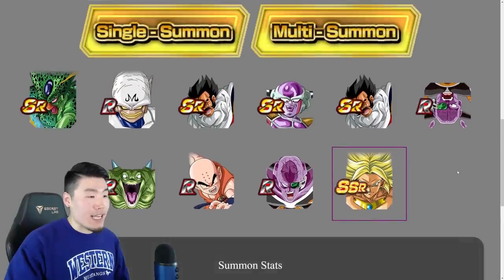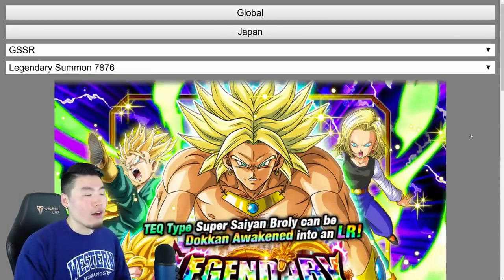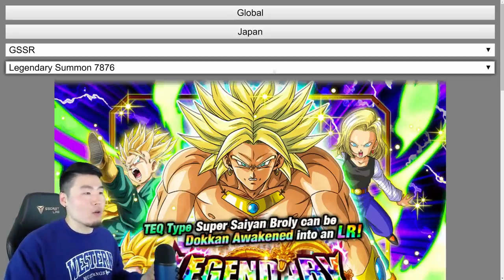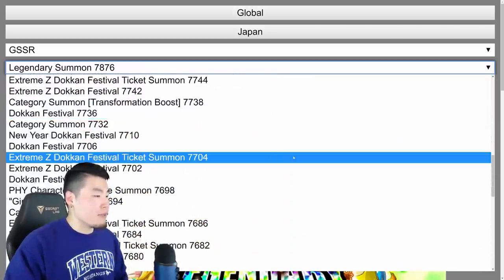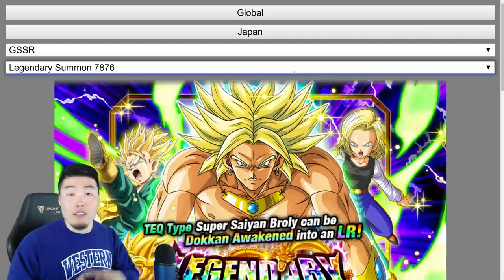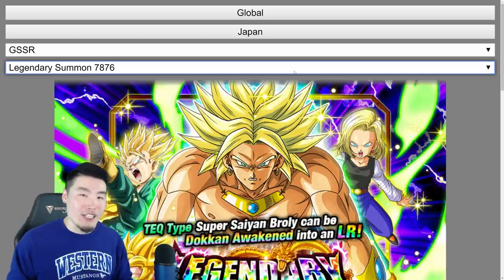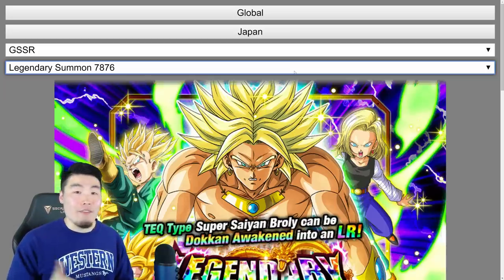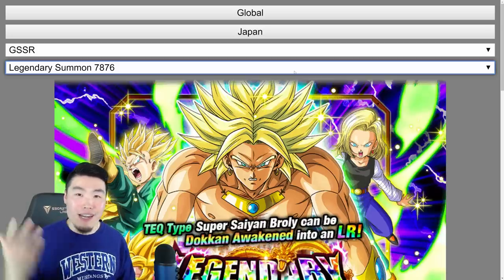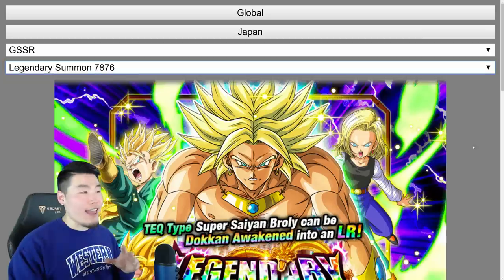That's all there is to the simulator for now. You guys can do Japan as well for the JP banners if you want to do some simulation for the full power LR Frieza or whatever it is. The cool thing about these simulators is that you can also go to past banners too — banners that are long gone that will probably never come back, at least in that iteration. You can go back and do summons there just for fun. That's really the purpose of these simulators — it's not going to be a perfect representation of your actual summons in game, but if you're someone who has that summoning itch all the time and just wants to do some summons without spending a ton of money or stones, then this is perfect for you.